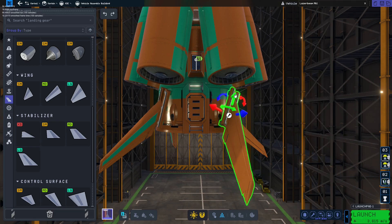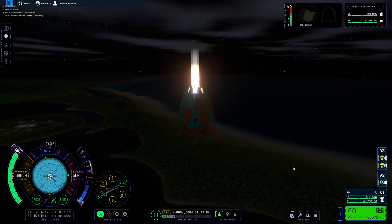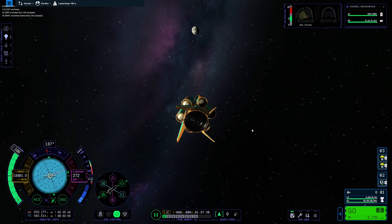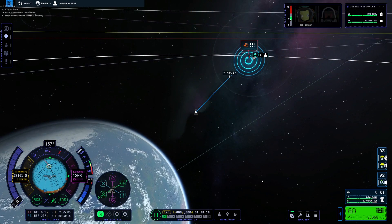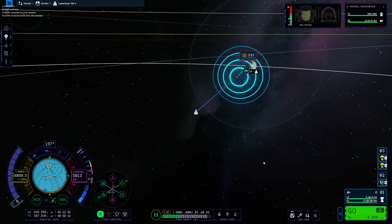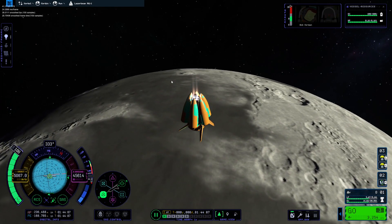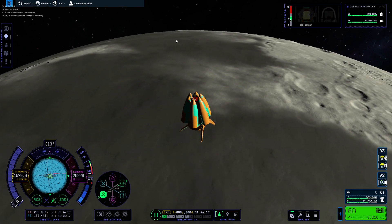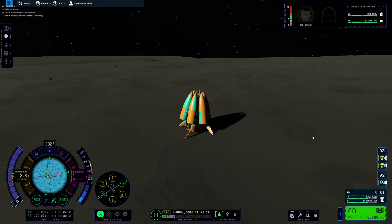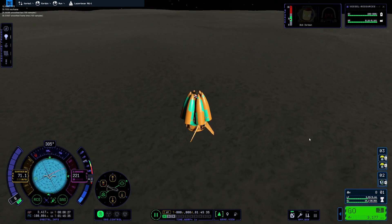That was a nice voyage to Jool. Three, two, one. Having a hard time calculating the Mun's trajectory and our entry into its sphere of influence. What is that thing sticking up over there? I want to go and see what that is.